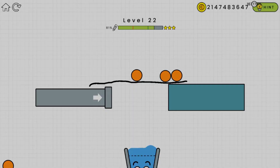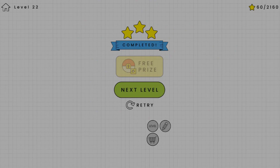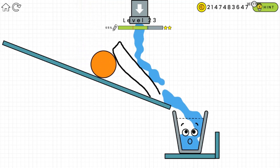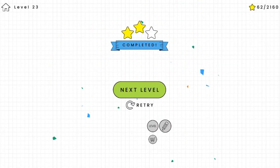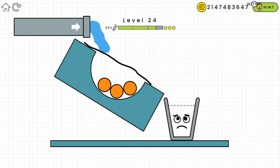Moving on to levels 22 and 23. We have to block the ball, so maybe draw a rectangle to block it. There's already water in the glass before the ball bounces into it. For the next one, just draw a straight line to cover the hole.